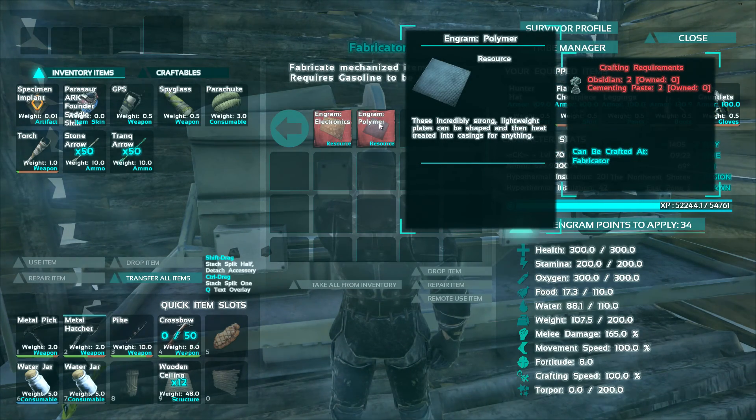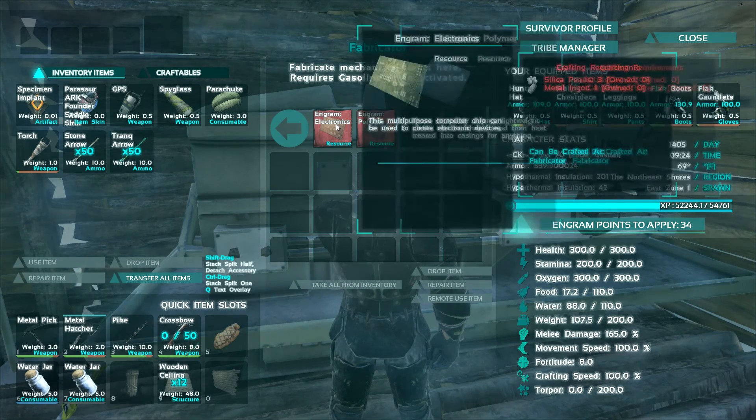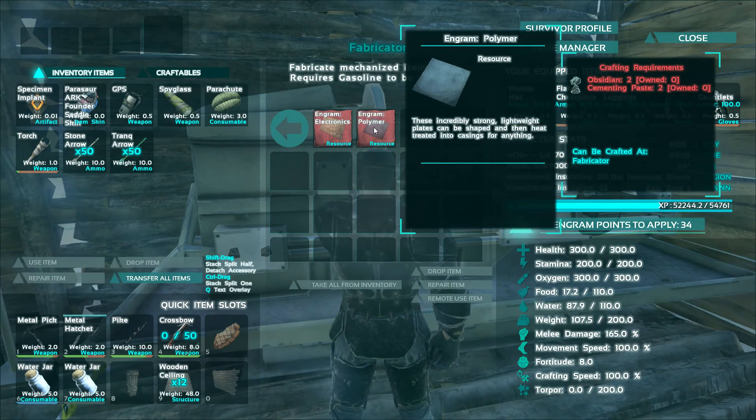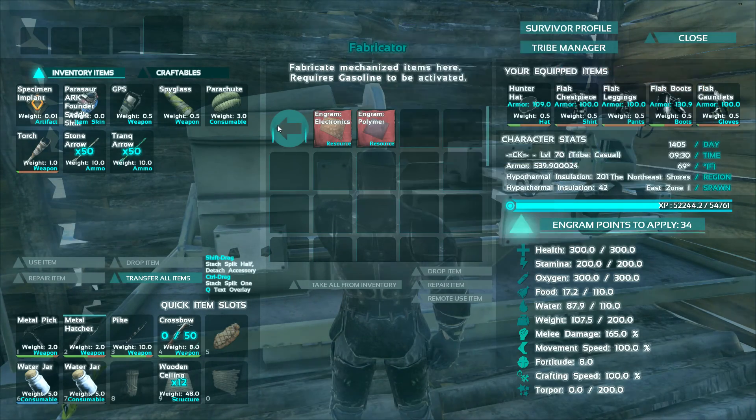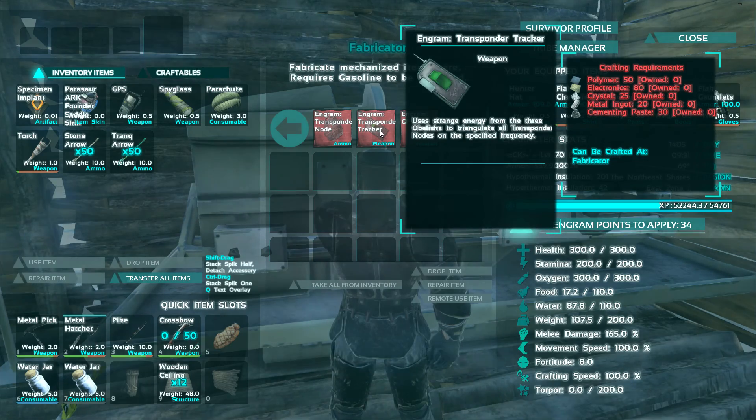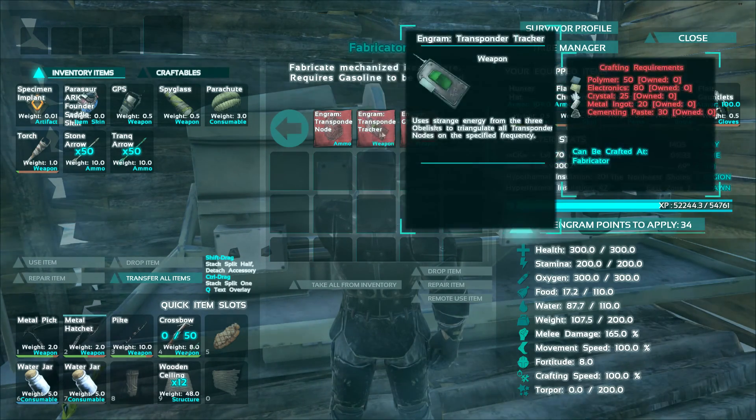For each polymer, you need two obsidian and two cement paste. For the electronics, you need three pearls and one ingot. For me, the pearls and the ingots are easy to get. The obsidian will take me a few minutes. The cement paste is what's going to take me the longest — I have a hard time keeping cement paste on hand.